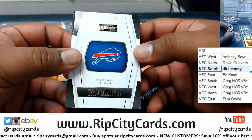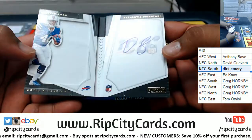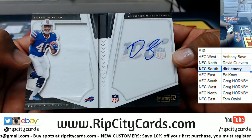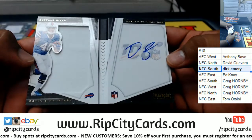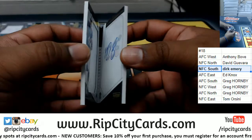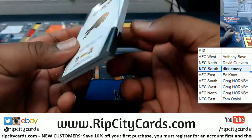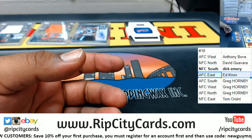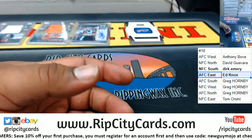And a Devin Singletary to $1.99, and another Devin Singletary to $1.25 — that's a patch auto booklet, an on-card auto right there. The Bills are AFC East, so Ed gets a hit there.